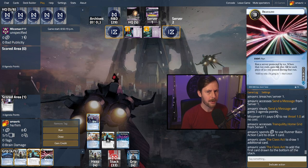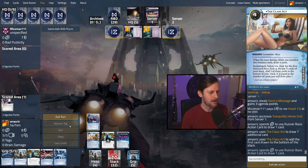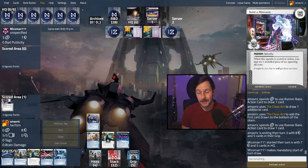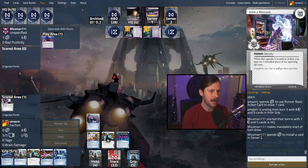We get an agenda from server one — it's a three-pointer! They get to rez something for free — there's an Unsell 1.0. We have to worry about a Punitive Counterstrike potentially, so we want to make sure we have enough money. Putting down Daily Cast costs money right now, so just drawing at eight credits seems safer. We're pretty safe — this Michael Mann can easily have twelve credits if they play Hedge Fund. Now we can win in two agenda steals, so even a single Deep Dive could do it.